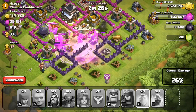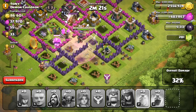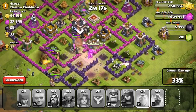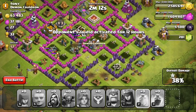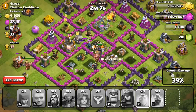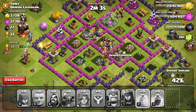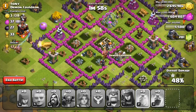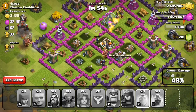I was lucky — my clan donated me a dragon, so in this case I have a dragon, and dragons are really powerful. I don't think we're going to get three stars, but we're going to get at least one star, and we got almost every resource — all the gold, elixirs, and dark elixir — so that's what matters.